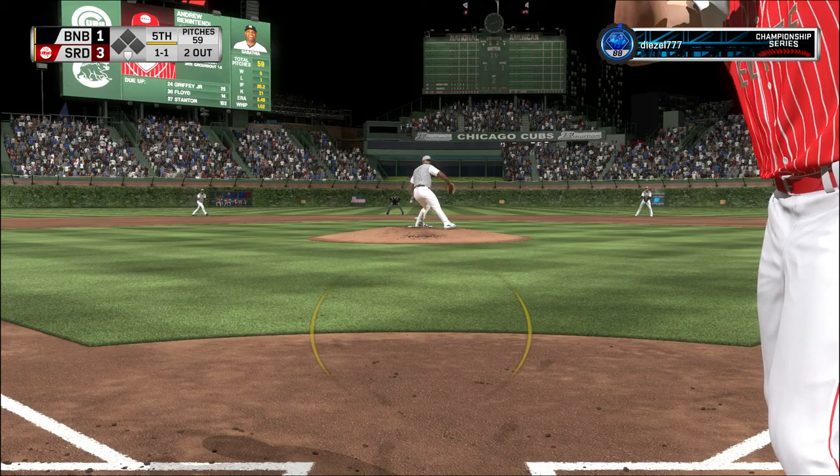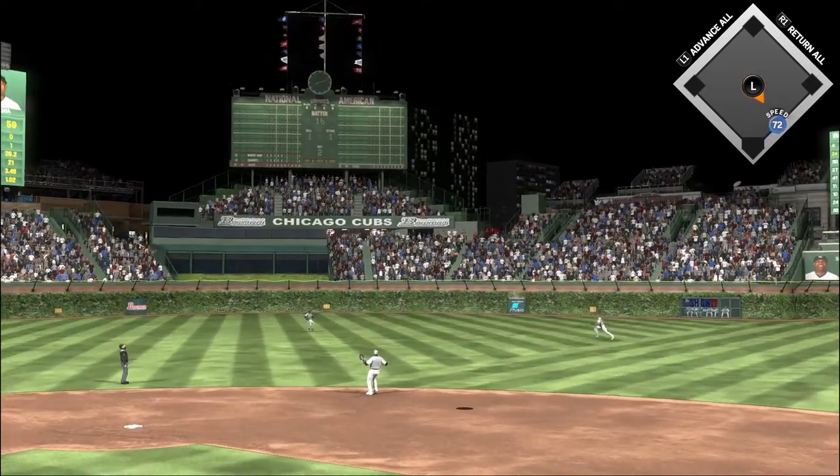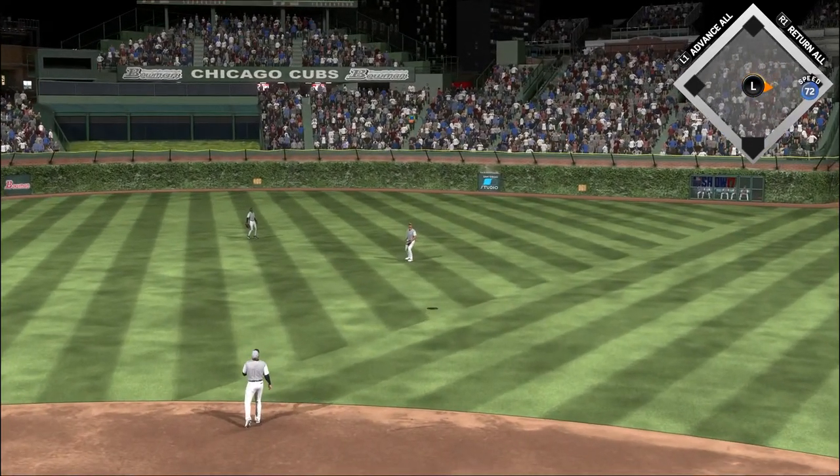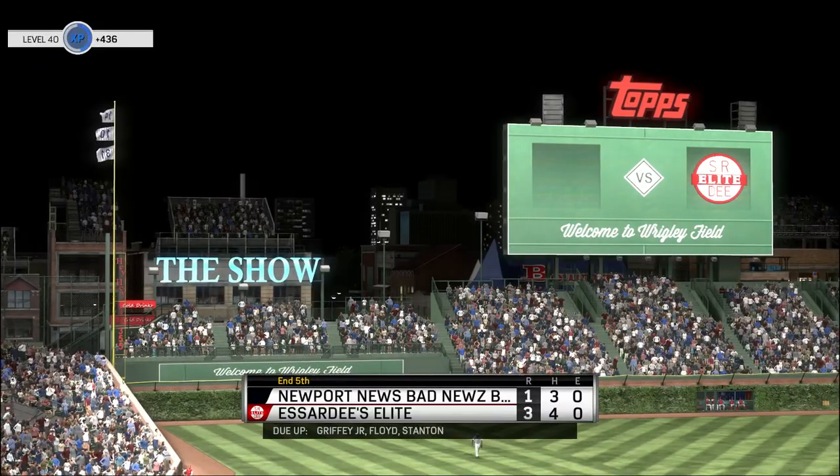Sabathia's ready — 1-1 pitch on its way. A ball lifted high in the air towards shallow right center field, and Stanton will put this one away and the inning is over.